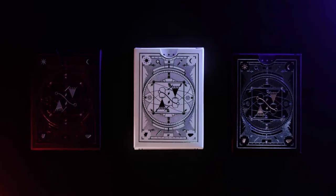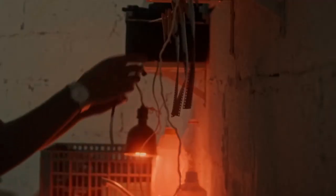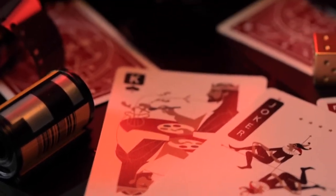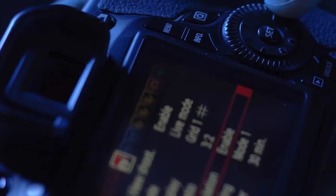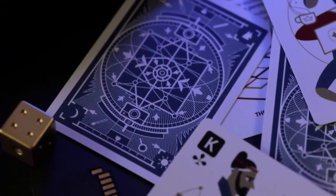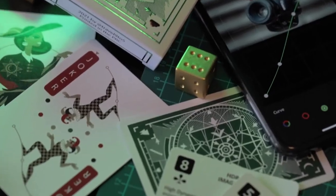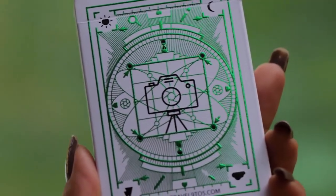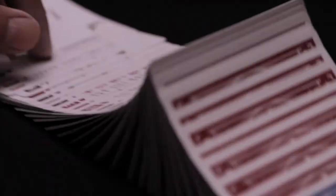The cards come in three colors. The red variant represents the traditional world of photo development in a dark room. The blue variant represents the modern world of digital image manipulation using software. The white and green limited edition represents the Kickstarter community and will only be available for purchase here. Please help us make this a reality and back this project today.